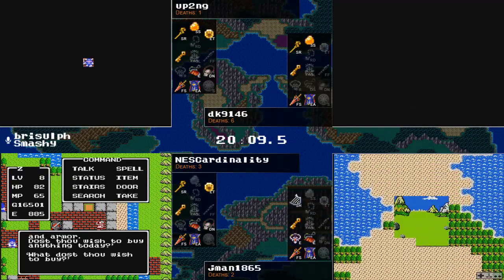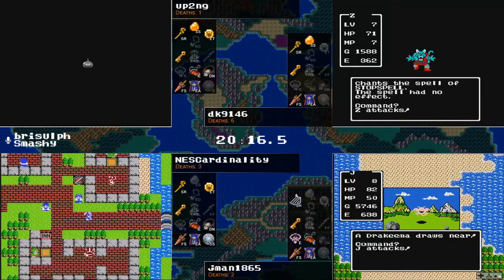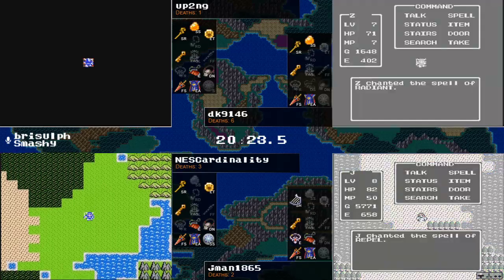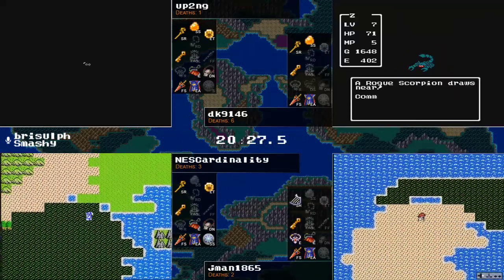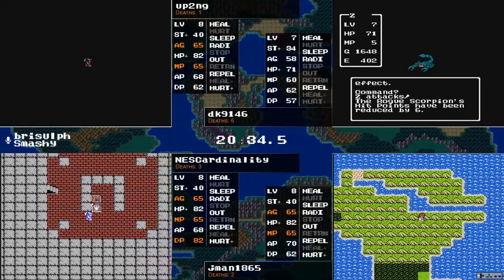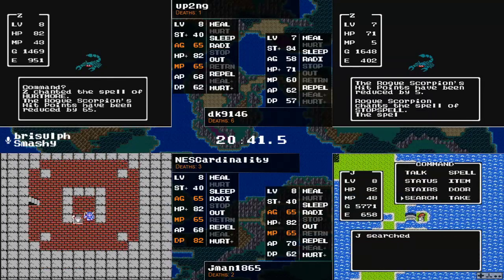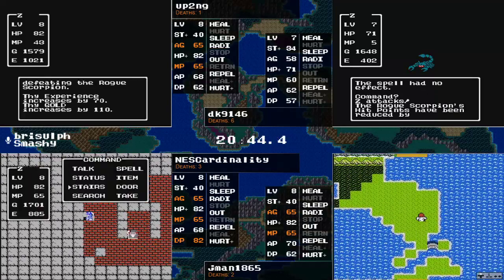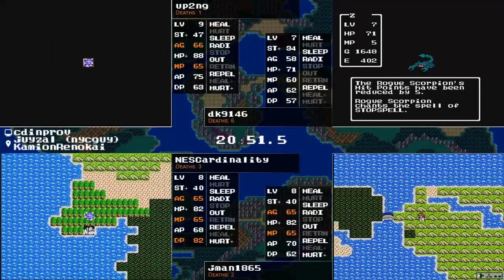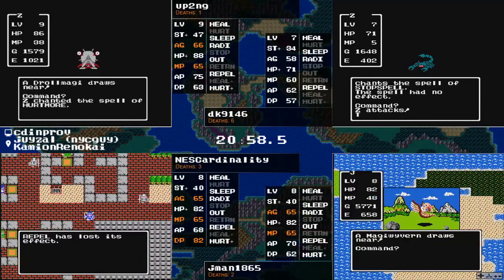NEScardinality generally doesn't dive Deep Grave unless he has no other choice. Some metal slimes there, and DK is the one who could really use one to catch up. Up2ng very close to the level — metal slime runs away, and another metal slime runs away. That one metal slime ambushed and then ran away — that's just teasing at that point. DK has all the stuff to make the Rainbow Drop as jman officially validates the seed off of the sparkover bridge.